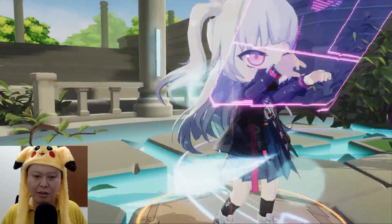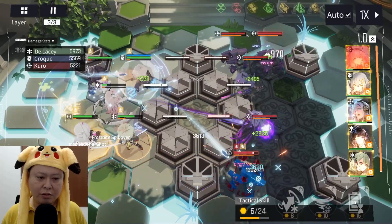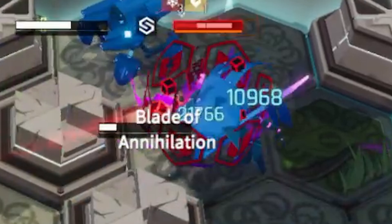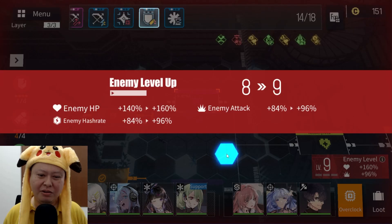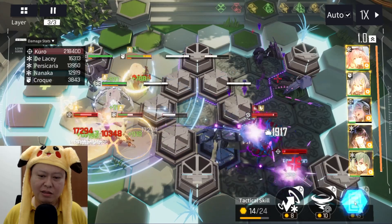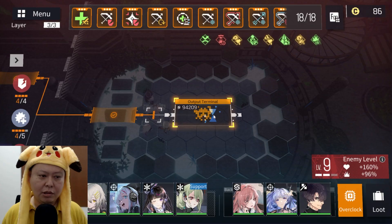15,000 damage, 16,000 — what is that?! I think I did the most damage this time. Come on Kuro — skill — 16,000! 16,000 damage. I think I saw 20k damage at one point but I'm not really sure. Kuro, do it again — 12,000, 16,000 just now. Yeah, 12,900. I think I saw 16,000 — okay, here we go for the final layer.